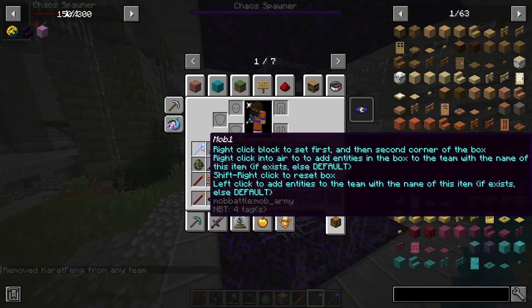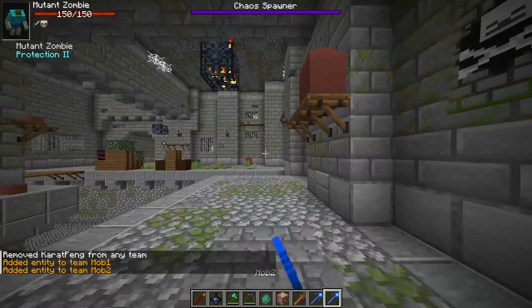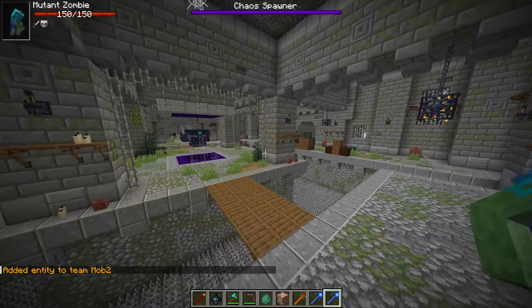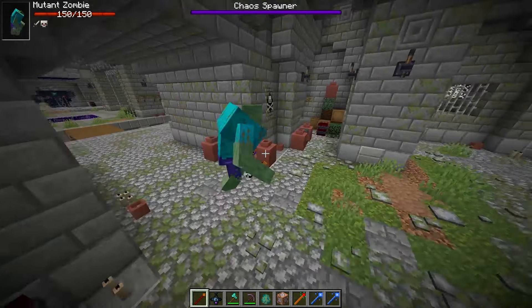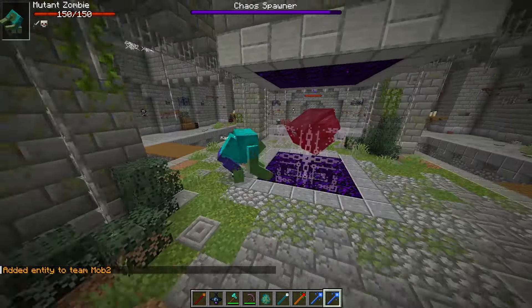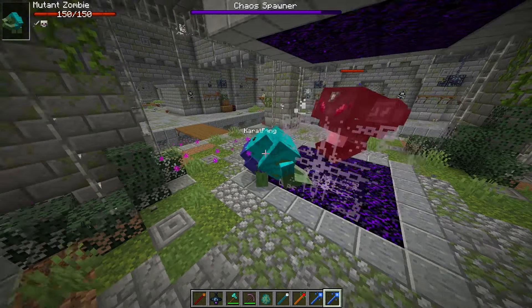Dang it. What if I don't destroy the barriers? I need to put this guy in team 1. There we go. And now... team 2. It is ignoring this guy now. Why? Mob 1. And mob 2. Oh, there we go. Oh, the attack goes through. Oh, that's not good.